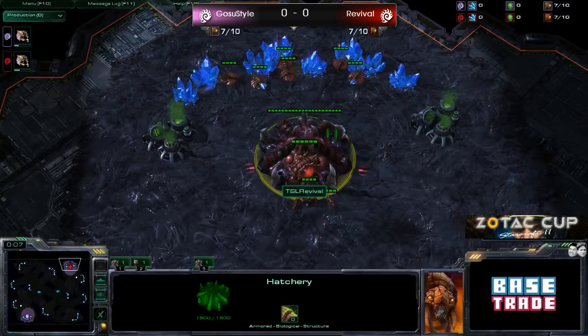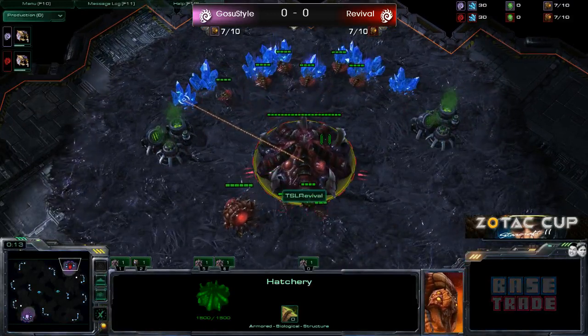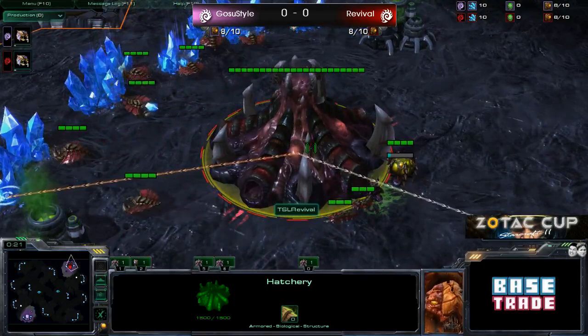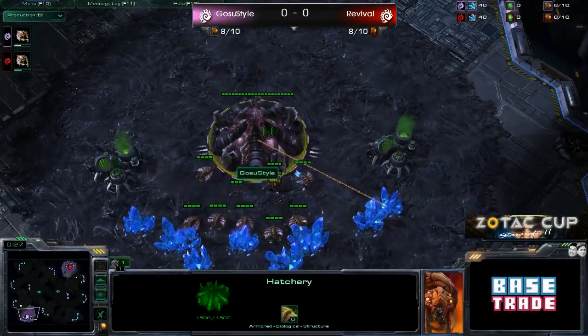Spawning in the top right corner of Daybreak, guys, in the finals for Zotac Cup North America, for 100 bucks on the line, it is Revival! And spawning in the bottom left-hand corner, it is the pink Zerg, it is Ghost-Due style.